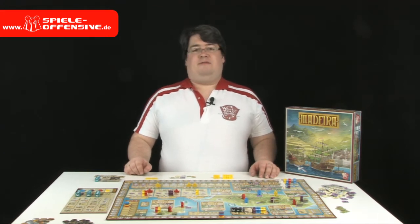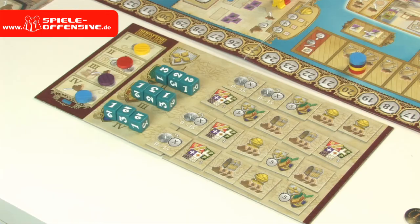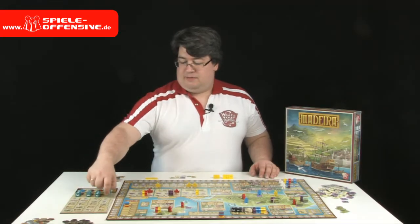We are playing over five rounds, each consisting of five phases. In the first phase we roll the dice — the pirate dice and the guild dice, three each — putting them into their rows.